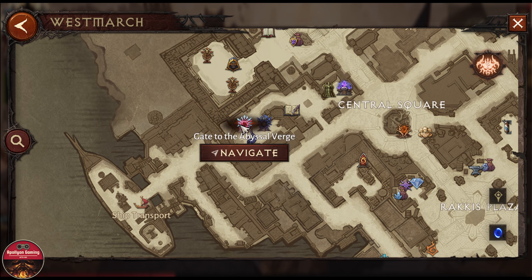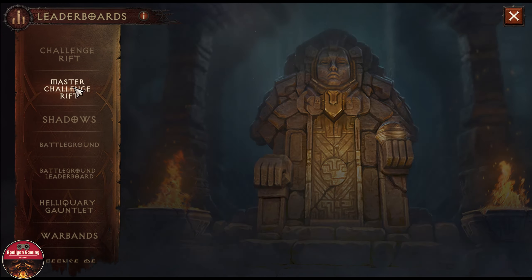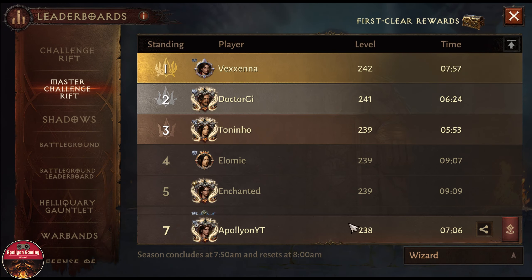They have also made the Arabin Castle and Abyssal Watch drop rate for runes much better. That is something I will be trying out later. This was a quick look — let's go check out the leaderboard.